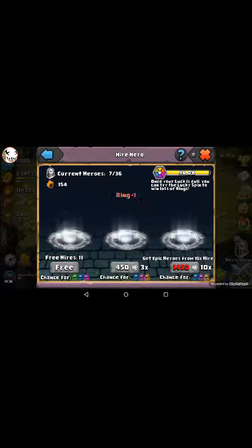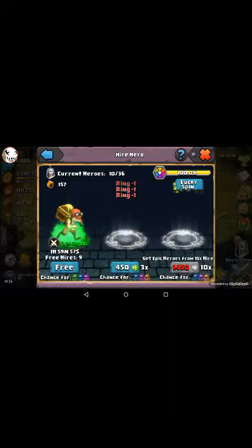And then you get free hero hires and stuff through here. You just hire these. You get rings — lucky spin! Let's do that real quick. You get rings to upgrade your troop abilities so they do more damage and all that good stuff. Look at that, I got 50 rings.